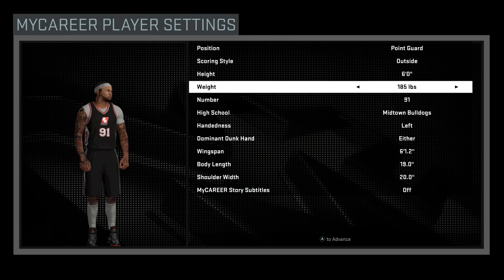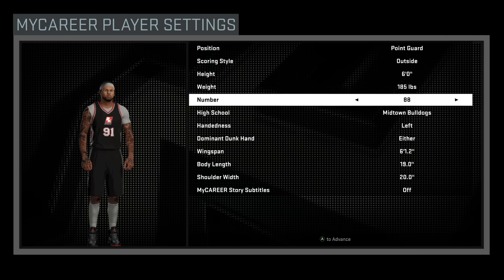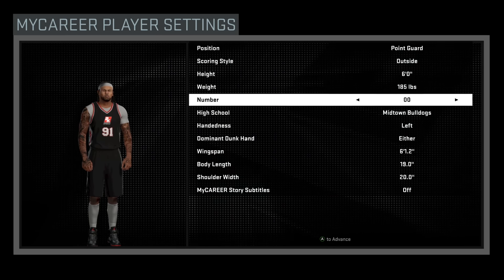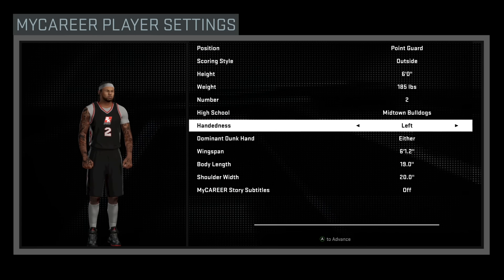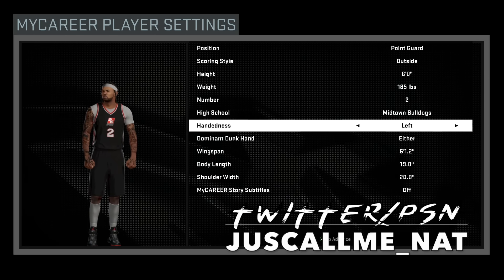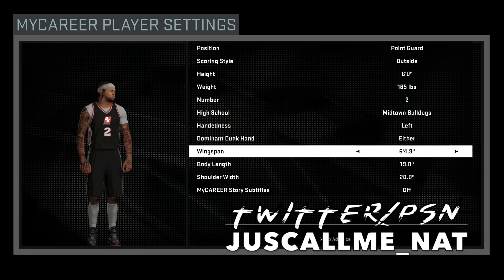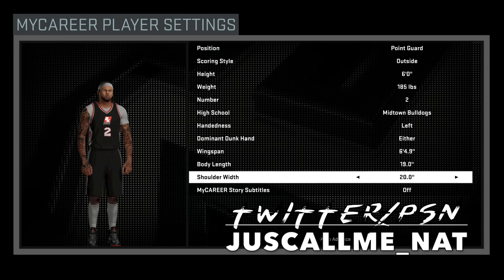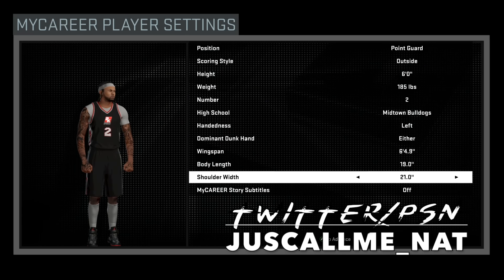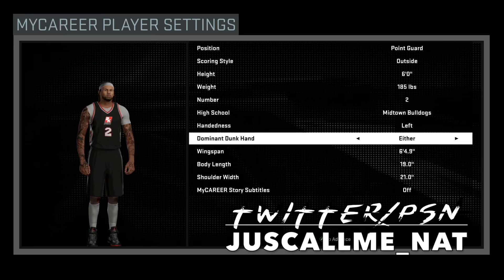I only played one time with this dude, and I left it at 185. Y'all know what I'm rocking with — I rock with number 8 or 2. We're gonna put 2 right now. That don't really matter. I made him left-handed this time, cause all my other point guards are right-handed. I maxed out his wingspan this time. Body length I let rock, and I put my shoulder width up to 21. Like I said before, all these other attribute settings don't really matter — it's just more of a preference thing. So yeah, this is the build.